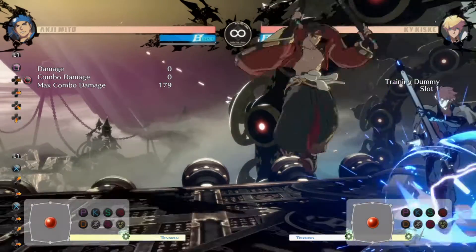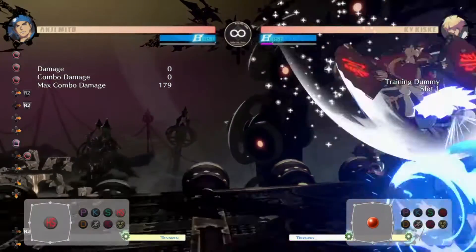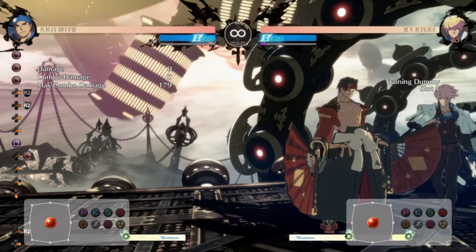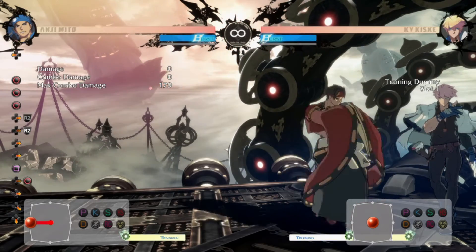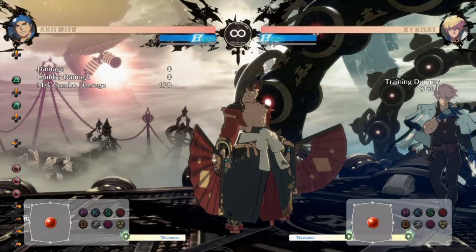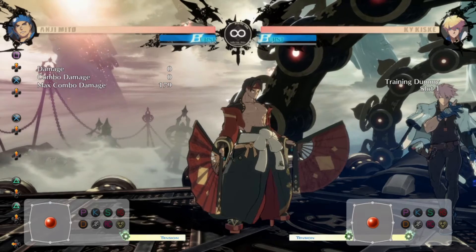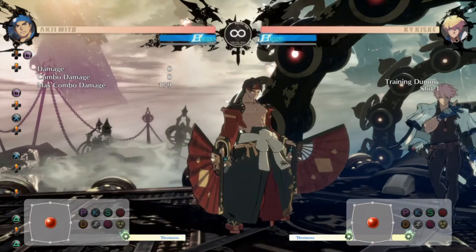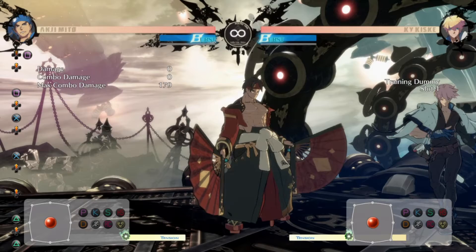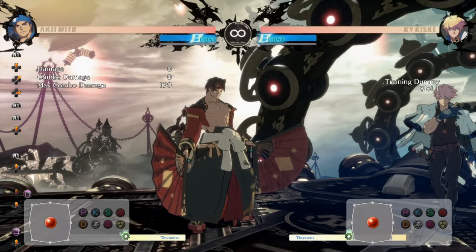I recommend using the Roman cancel after this, because obviously you have a bunch of jump buttons. The heavy slash air button is his best option, because that will hit a crouching opponent. Jumping slash won't always hit a crouching opponent — it's very inconsistent. So is jumping kick. Jumping punch can hit a crouching opponent, but it's really hard to get a combo off that, so I wouldn't really recommend using that. Jumping dust is also not a great option.